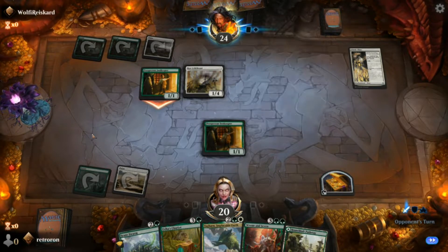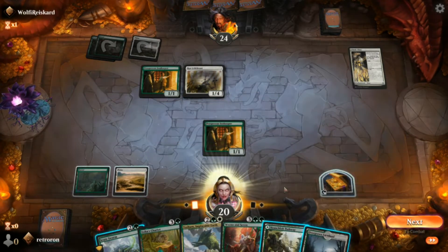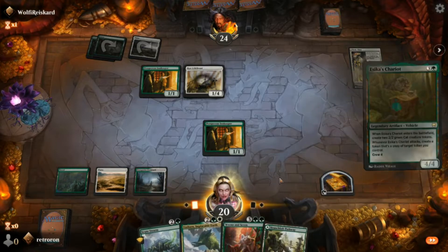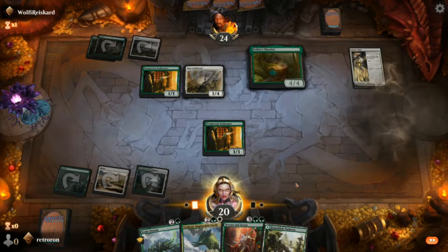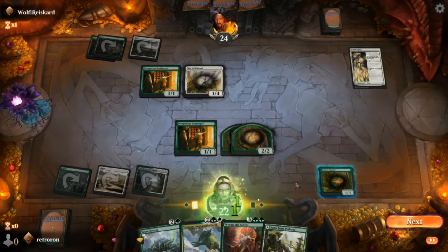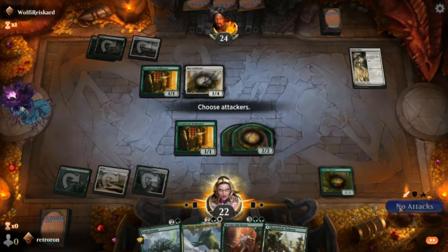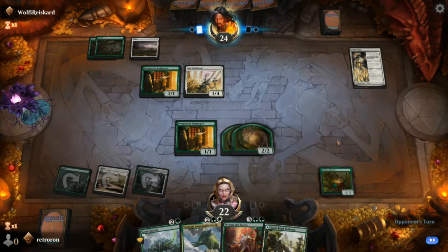He's got another life gain creature out — a one-four — so it's going to be a little harder to kill. We go for Esika's Chariot. When this comes into play we get two 2/2 cat tokens, then we gain two life because of the Innkeeper. Every time a creature comes into play under your control, we gain a life from the Innkeeper.